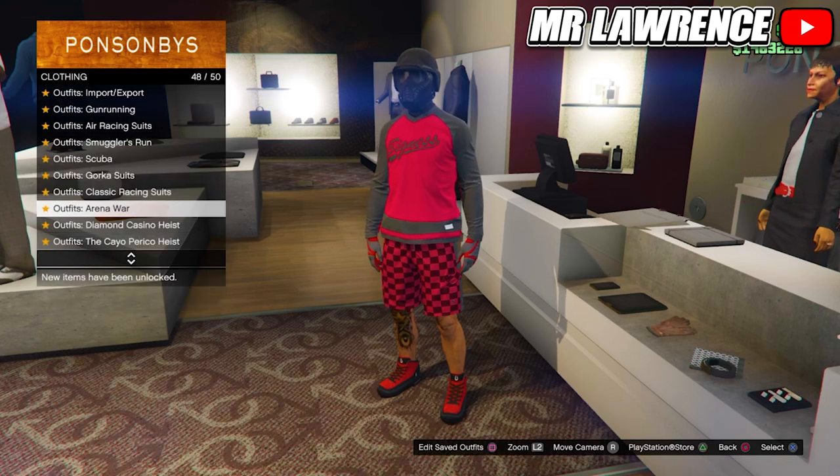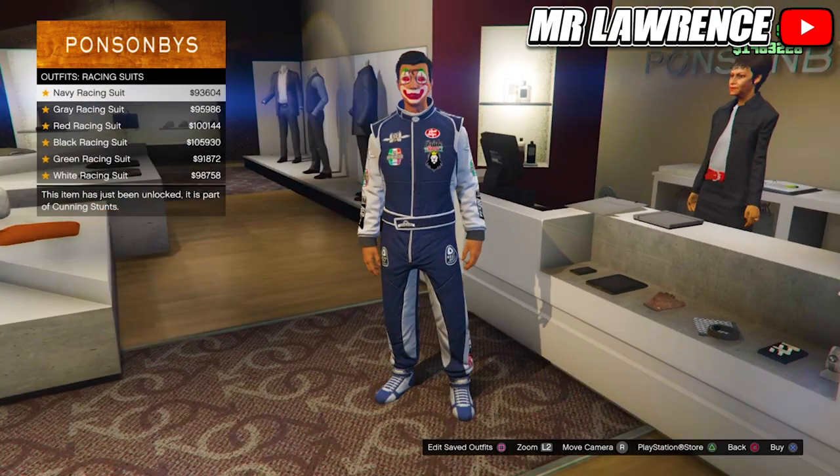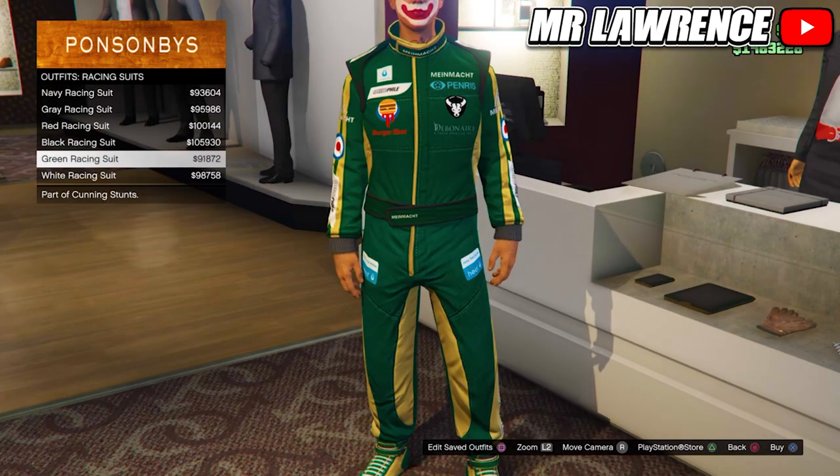Now go to the racing suits over at the outfits section. Here you will see these 6 outfits with logos. Equip one of these outfits — these logos will merge on your modded outfit, so choose one that you like.